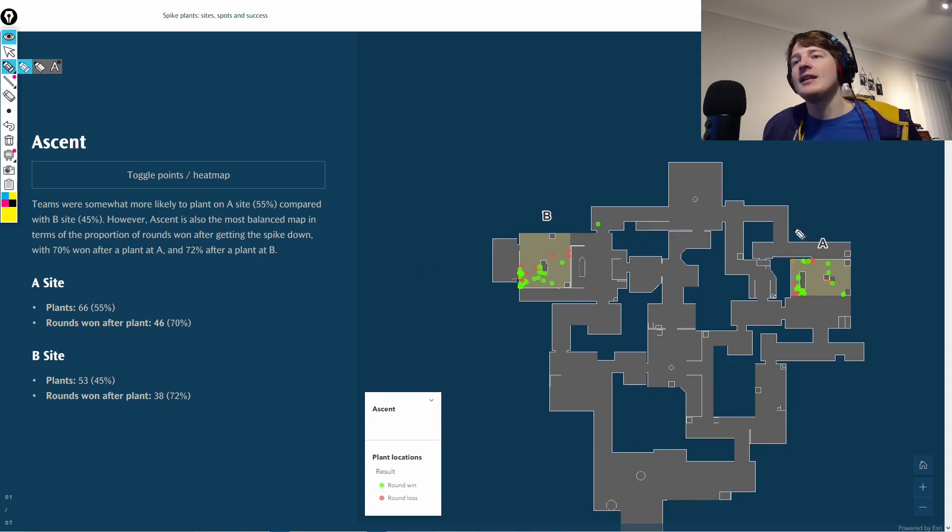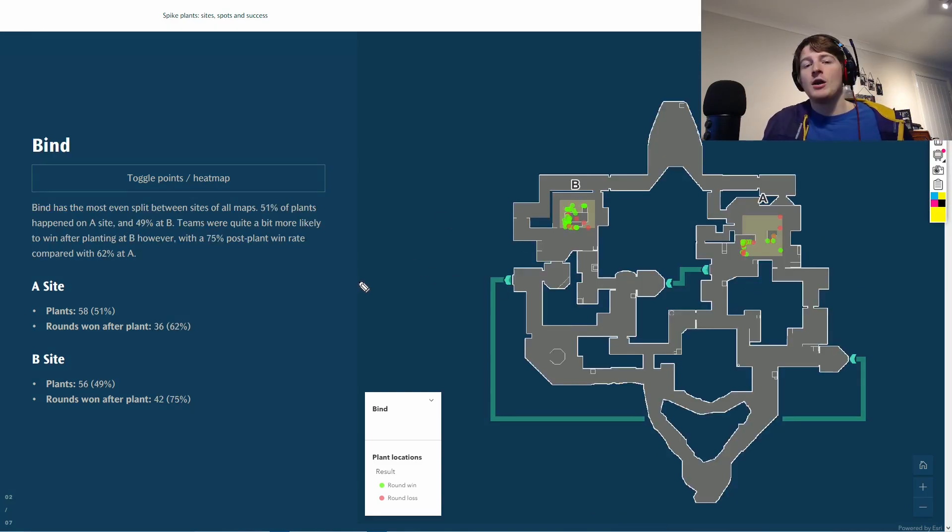It actually seems like sitting in what appears to be a confined area is beneficial rather than trying to get out and play aggressively. Moving on to A site, we see slightly less success overall, but a lot of plants towards the generator which is pretty standard. There's also this plant for a big astrowall setup, and it seems like teams actually use that successfully - it can be risky at the pro level but is something you could do in ranked.